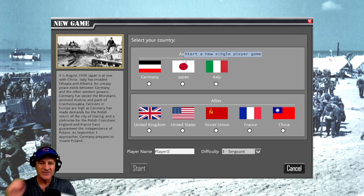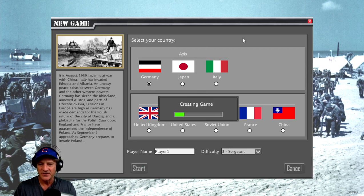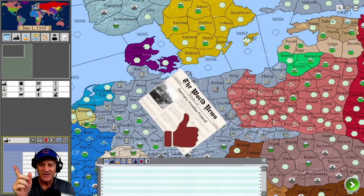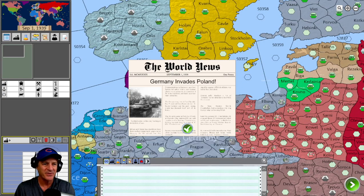We're going to select Germany and get started. All games start in August of 1939 — it ends up being September by the time play begins. We'll click start and let the engine create a game. Germany invades Poland, World War II has started, and we are in charge of Germany.